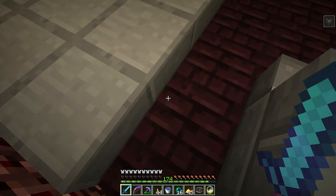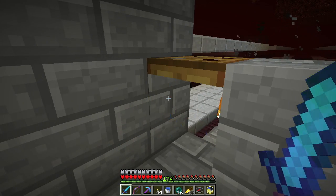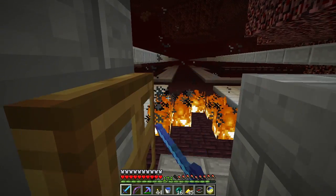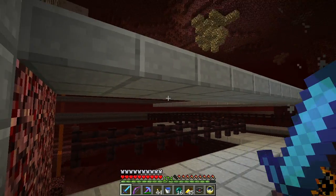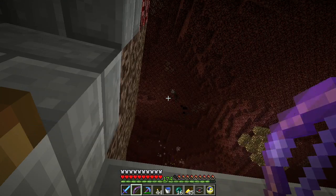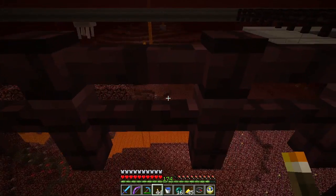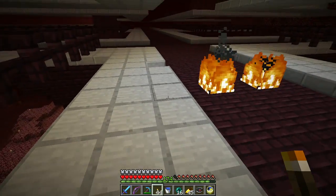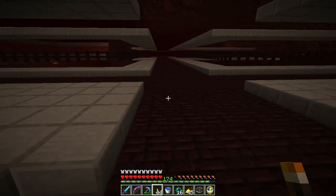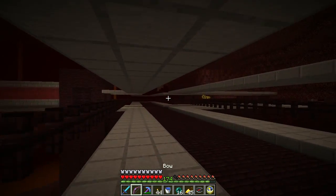Oh no — I got withered! Oh, I got another wither skeleton skull! Nice. Well, I did get another wither skeleton skull — I just need one more, I've already got one. Stupid ghast! There's another one over there. I need to figure out better protection from ghasts because they can see through this stuff and it's a little frustrating.